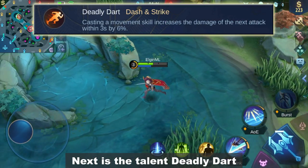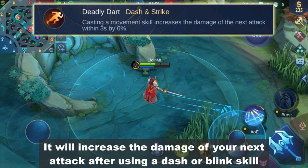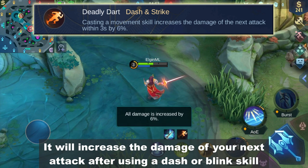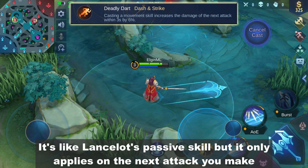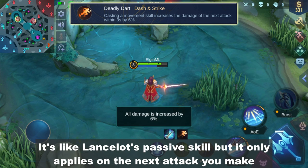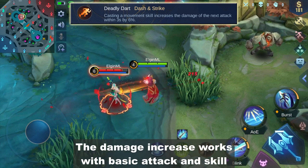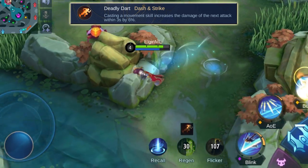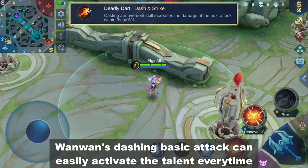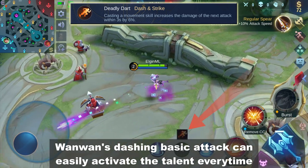Next is the talent Deadly Dart. It will increase the damage of your next attack after using a dash or blink skill. This icon will appear after dashing — it's like Lancelot's passive skill but it only applies on the next attack you make. The damage increase works with basic attack and skill. Cyclone Eye can trigger the effect, and dashing basic attacks can easily activate the talent every time.